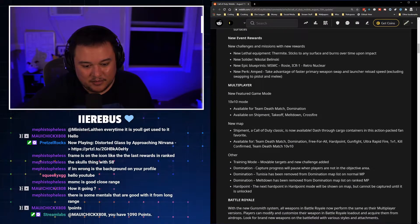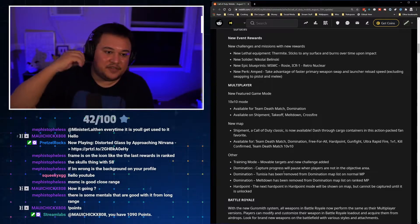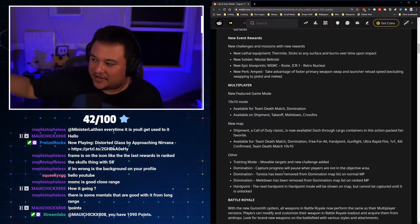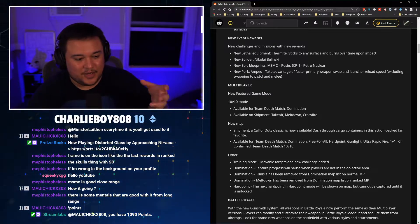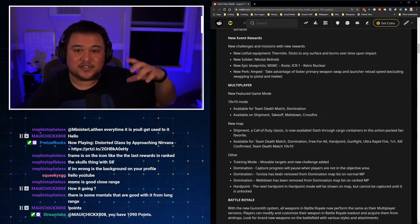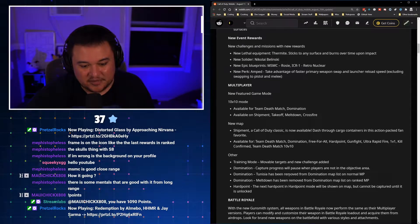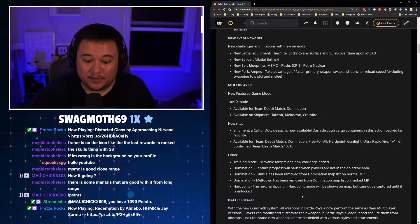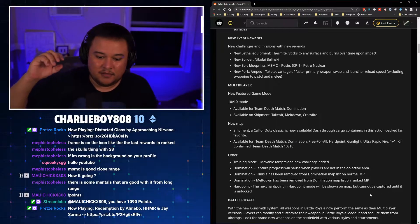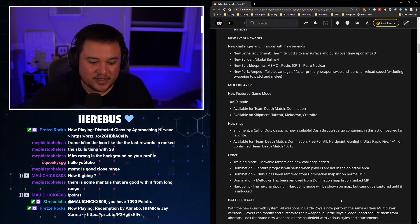Training mode gets movable targets and new challenges added. Domination capture progress will pause when players are not in the objective area — so if you die on the objective or step off, you won't lose your progress. The enemy actually has to go stand on the point to reset that progress. Tunisia has been removed from the domination map list. For Hardpoint, the next hardpoint will be shown on the map but cannot be captured until unlocked, so players can start rotating earlier.